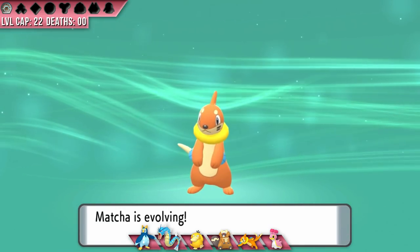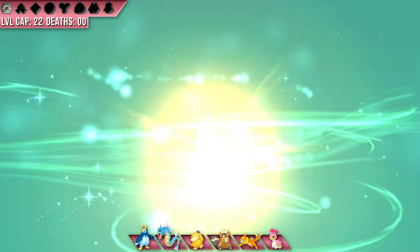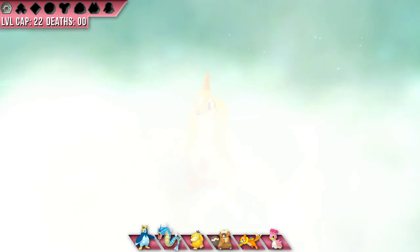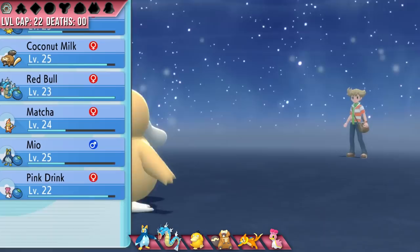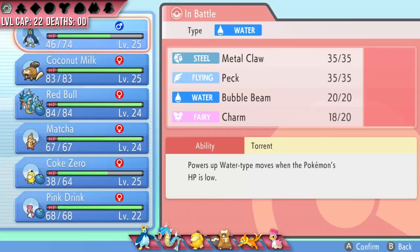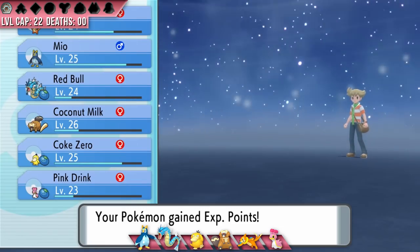On my way to Hearthome City, Matcha evolves and I am so stoked. Floatzel is super fast and has decent attacking stats, and I really think we needed a fast, hard-hitting mon to get through some of the late game. I'll be playing carefully with her because her defenses aren't tissue paper anymore, but they're basically the equivalent of a soggy ham sandwich. We fight Dehydrated before we leave Hearthome, but he's still pretty weak, so here's the entire battle sped up. Don't worry, he'll be more threatening later — and by later, I mean much later. He sucks throughout most of the game.